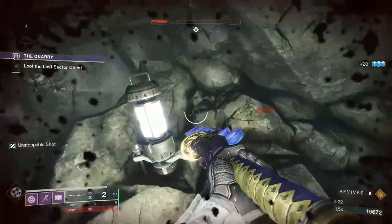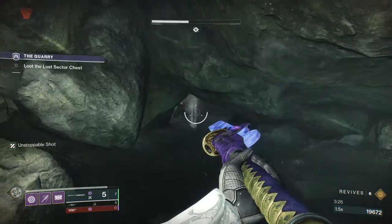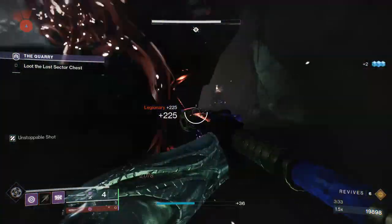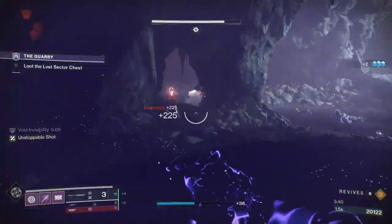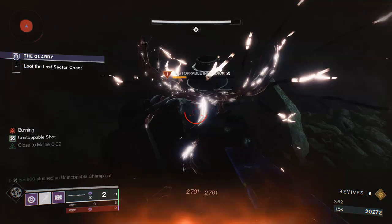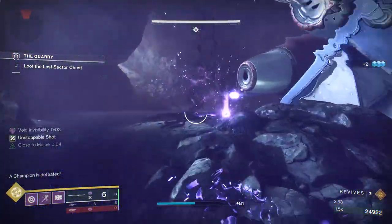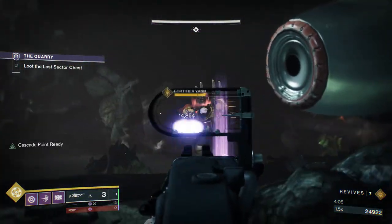Then a champion is going to spawn and you're going to do the same thing. Sometimes you're going to have to jump back here for some health — no problem at all. What you're going to want to do is clear out the adds, take care of the unstoppable, and then focus on the boss again, just using your linear, your glaive, whatever you can shoot at him. This boss room can be a bit difficult because there's not much cover — you can get hit from pretty much anywhere. So just be a little bit careful, but it is pretty simple. You're just going to glaive the unstoppable down and then focus back on the boss.